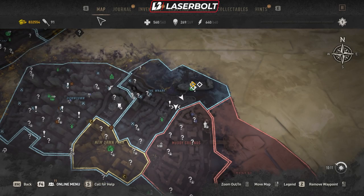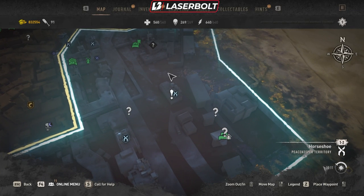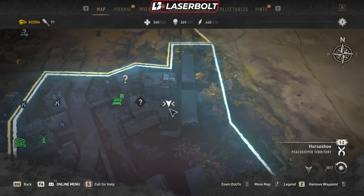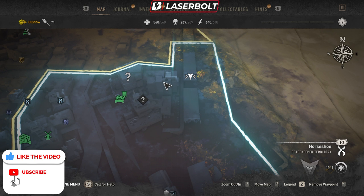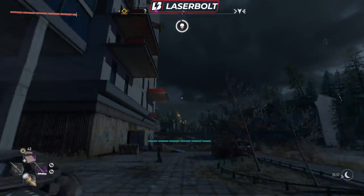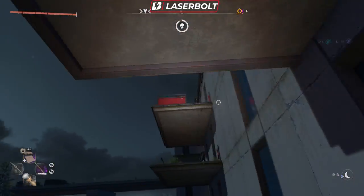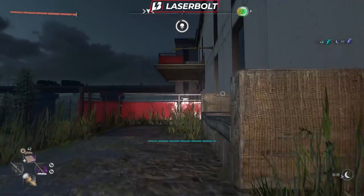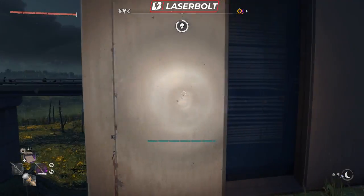Now what you want to do is go to this section of the map — I'll show you exactly where. Set your waypoint to this area right here. Before you get up there, you're going to want to climb this building. The entrance is on the back side, so I'll show you how to climb it in case you're having difficulty.